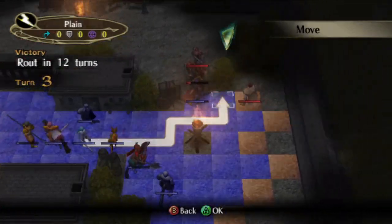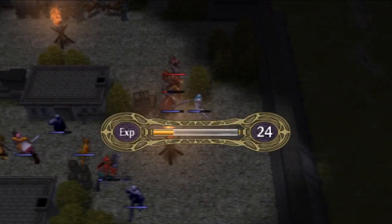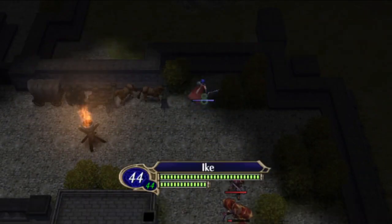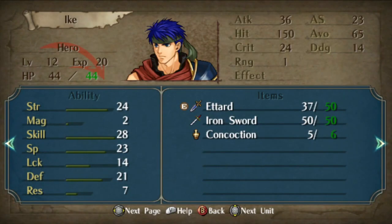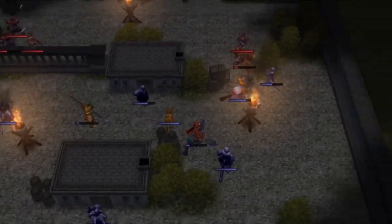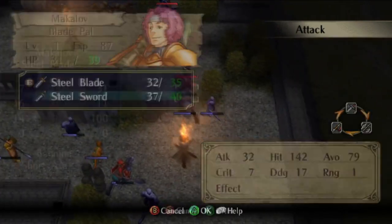After a safety save, Lucia moves forward to eliminate the Thundersage who could have killed Ike with a 4% crit. Using Pass once again, Ike moves within range of the final enemy. He could be as low as one hit point by now, so he chugs a healing item. This coward of a Halberdier is stationary and no stronger than the other ones Ike has defeated. Even with intended stats, Makalov would have enough attack power to finish off this weakened Axe General. The key is to make sure Lucia is in a position such that Makalov can reclaim the steel blade and attack with it.